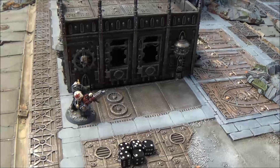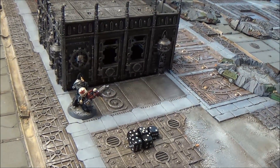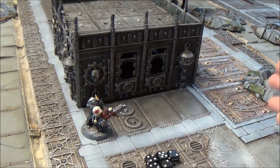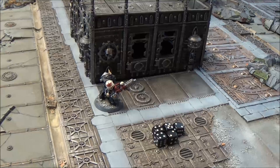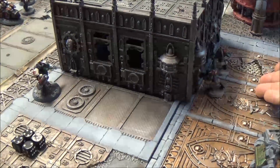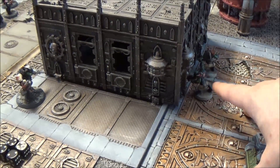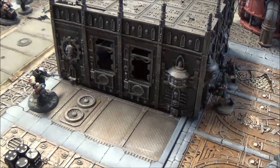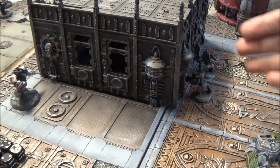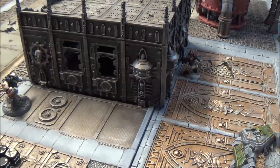Now we've got five more shots to resolve. Going back to step one — roll to hit — there's nothing in here that breaks the chain for line of sight. We've selected our target; the unit was visible when we started to shoot, so these attacks still come through. Roll to hit, roll to wound, and the Orc player now has to allocate this wound to one of the two remaining Orcs. It even says in the wound allocation section that you can allocate wounds to models not visible to the shooting unit. Let's say he dies as well.